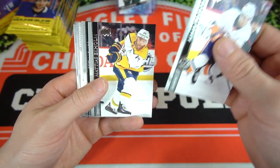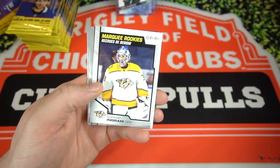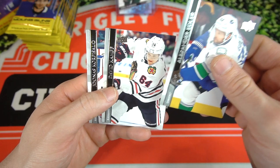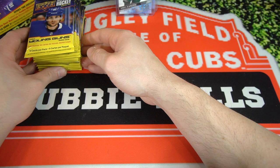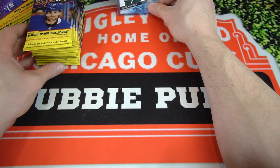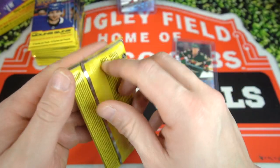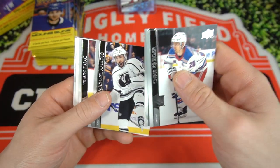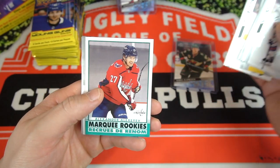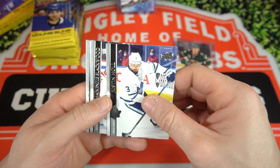We got Adam Pellich, Ekholm, Seth Jones, Jesper Peratt, Marquee Rookie Connor Ingram, Edler, David Camp, and Jonas Korpisalo. Getting into the second stack here — I'm going to put the Kaprizov in sight so you guys can see it. Chris Kreider, Fafska, Amadio, Travis Ajak, Marquee Rookie Alexander Aleyev, and some more base.